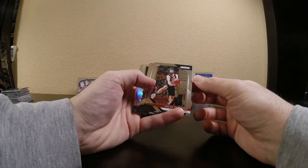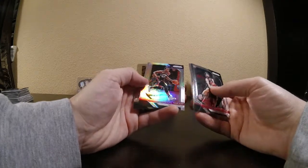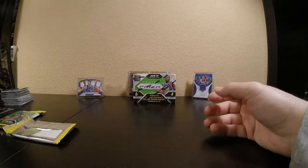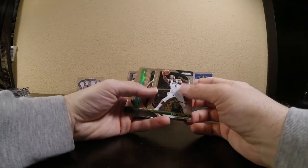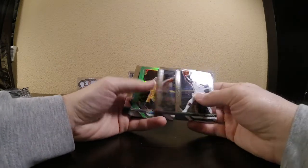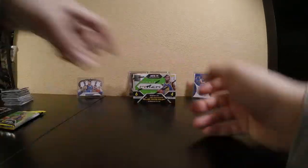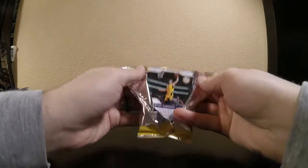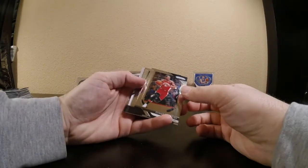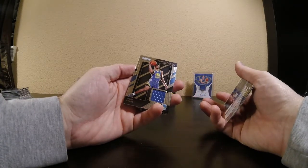Silver: Milos Teodosic, Russell Westbrook, Pascal Siakam, and Gorgi Ding. There's a green — looks like it's a vet: Eric Bledsoe, Paul Millsap, Domantas Sabonis, and Aaron Gordon. Let's see who this relic is: DeMar DeRozan, Marshawn Brooks, Jacob Evans the third — that's the Golden State Warriors prospect there.